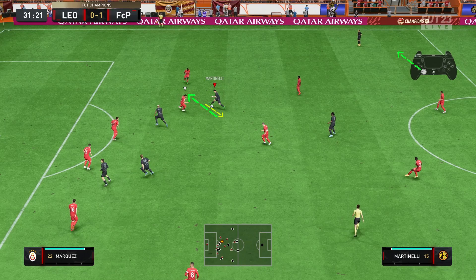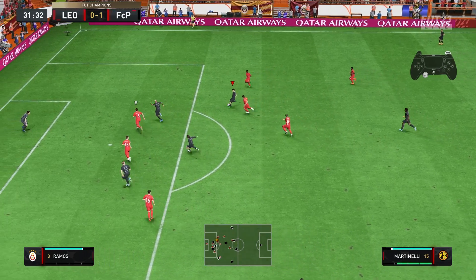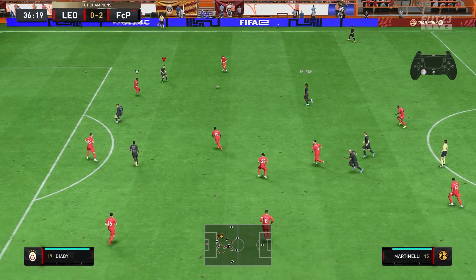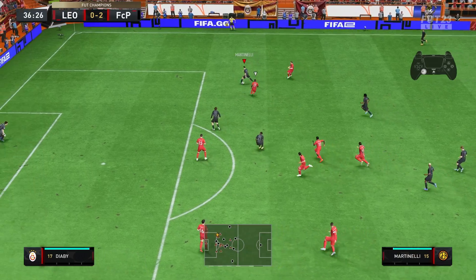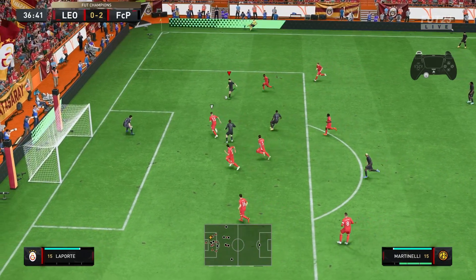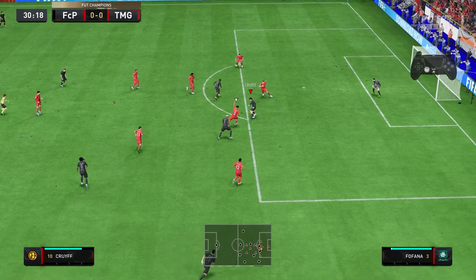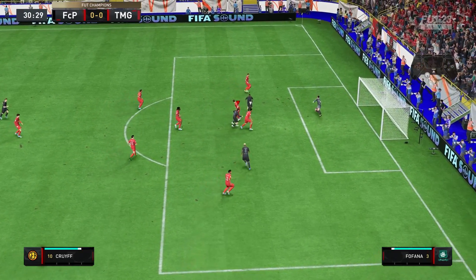This is where the move gets dangerous, especially against opponents who tend to gamble in their defense. By multiple purposes, we mean it. While having a diagonal angle away from the goal and facing defensive pressure, using this move will allow you to get a better angle towards the goal, accelerate and get past the defender while shielding the ball. It even gets better inside the box — with a simple heel to ball roll, you can prepare the perfect finishing opportunity.